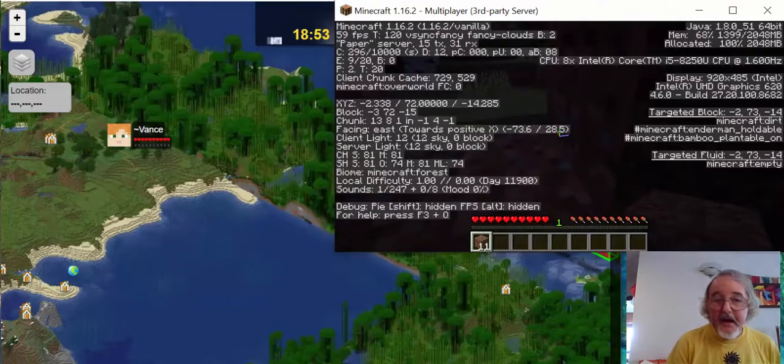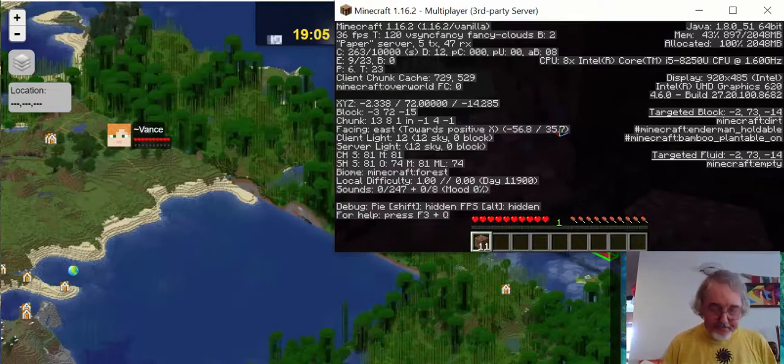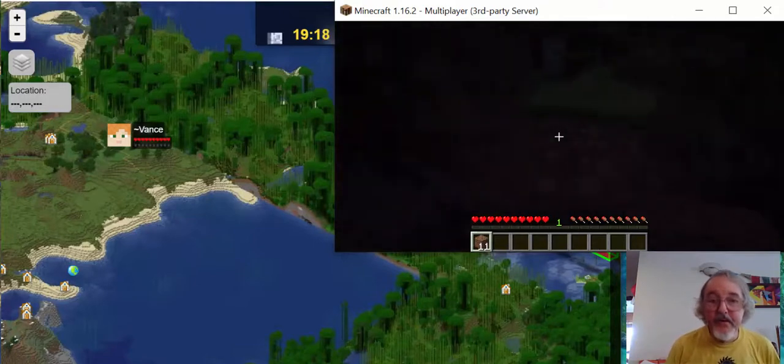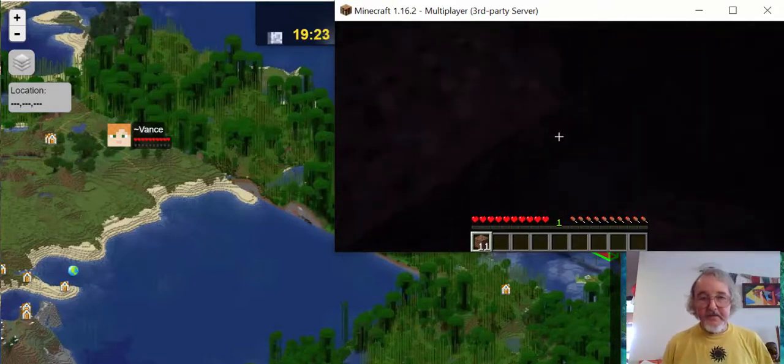I'm going to press F3 — I'm looking to the east. So if I make a door here, my door is to the east. I'll pause the recording here for tonight and put in the final block. Let's just pause the recording and see what happens.